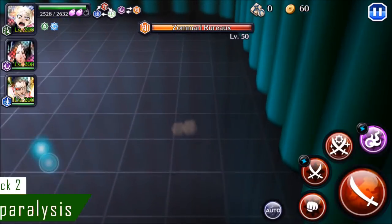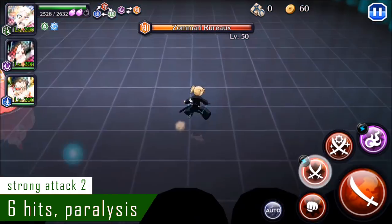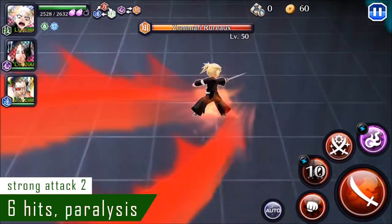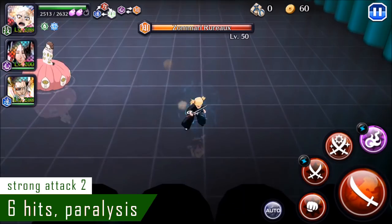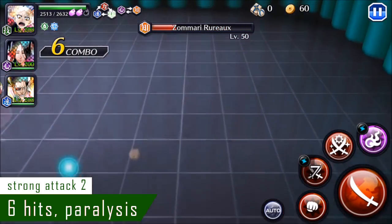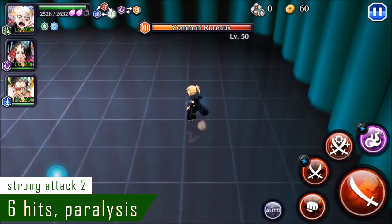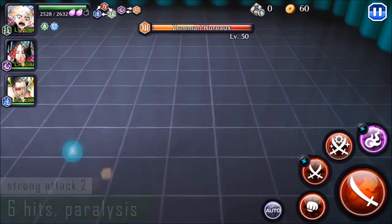Strong attack number two is a six-hit move, but it also has a chance to apply Paralysis, which is great because if it procs, it lasts a very long time. Other than that, it's a pretty standard second strong attack. She moves forward a little bit, and the damage comes in two parts — she'll hit once, move forward, and then hit again, and the total hits is six.